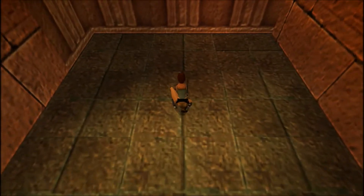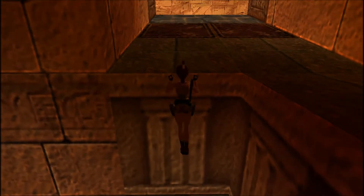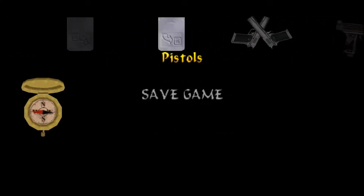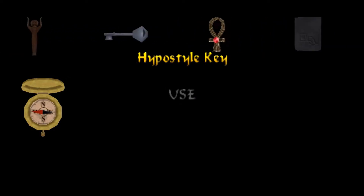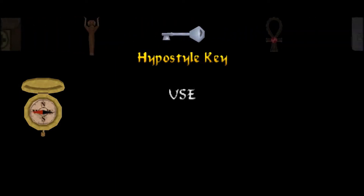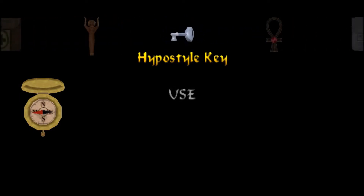Hello and welcome everyone to Let's Play Tomb Raider 4: The Last Revelation. Elgris115 speaking, and let me welcome you to the Great Hypostyle Hall. This is the second time you should find yourself in this level, coming from the Temple of Karnak. The only key items in your inventory should be the Amulet of Horus, the Hypostyle Key, and the Sun Goddess — unless you left her on the pedestal, which I don't think is possible since Lara picks up the Sun Goddess first, then the Hypostyle Key.